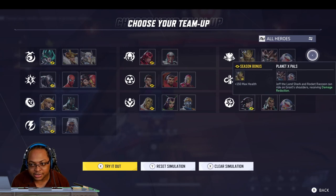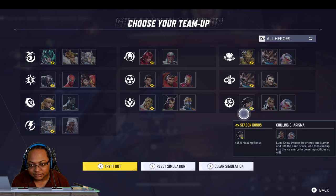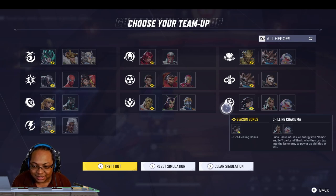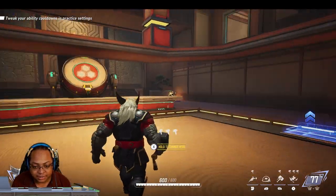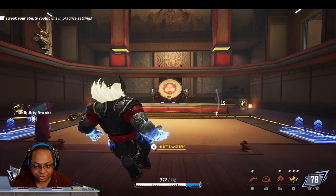Now that we're here, we can see Jeff the Landshark. He has team-ups with Luna and Groot. Jeff can get on top of Groot's shoulders, which is pretty cool. Honestly, it's cool that they added some type of combos for them. Let's check out Jeff.